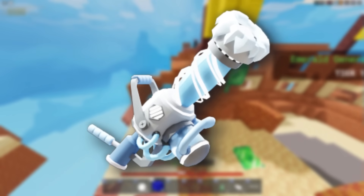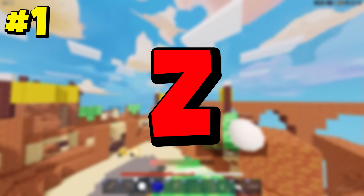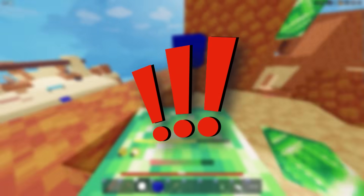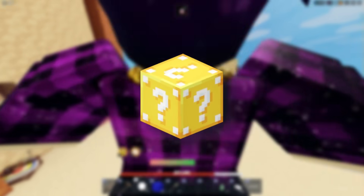Next up, we have items with keybinds Z and X. Z is the main ability for an item and X is the second one. Lastly, we have misc abilities, mainly from the lucky blocks game mode. B is the main misc ability and Y is the second misc ability.